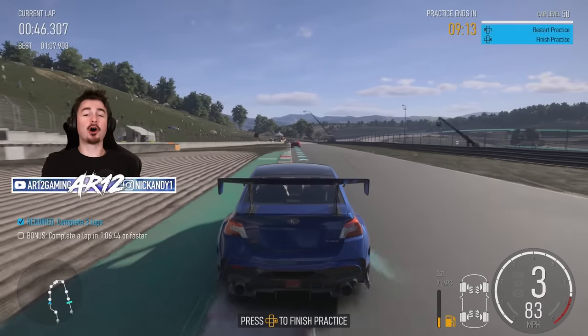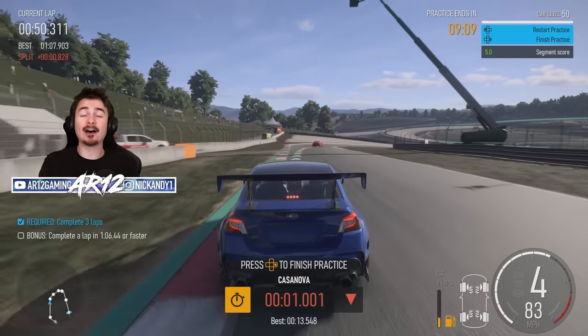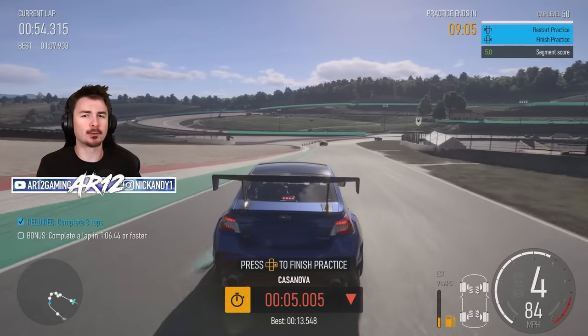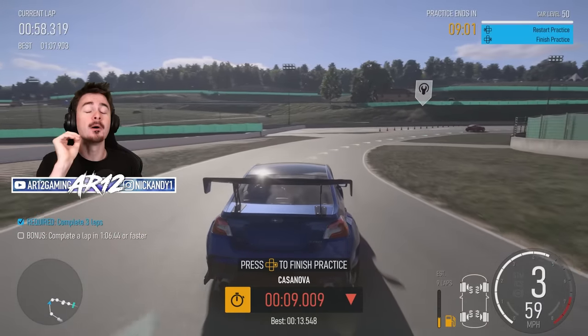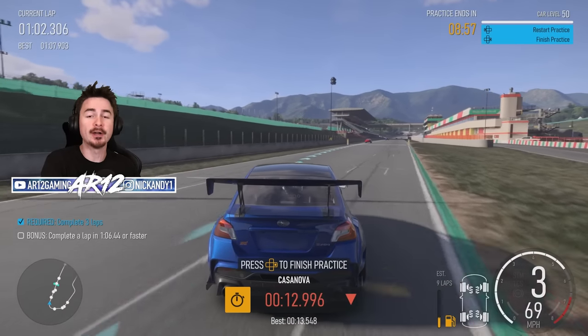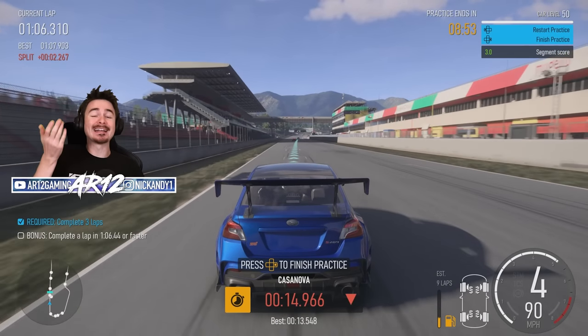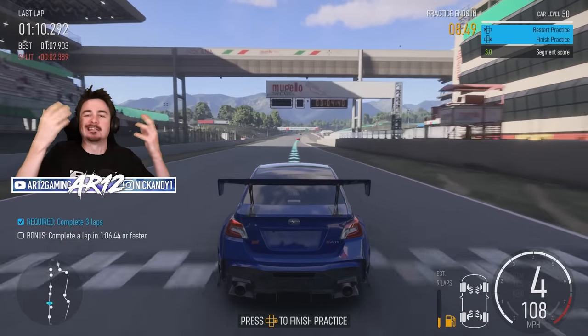If you want to get your car all the way up to level 50, it'll take you about two and a half to three hours. I'm sure players will figure out a faster way, but on average it's two and a half to three hours per car. Car levels are also car dependent, so if you level up a Ford Mustang all the way to level 50, you're going to need to do that again when you buy a Mazda MX-5, a Ferrari, a Nissan, or whatever.